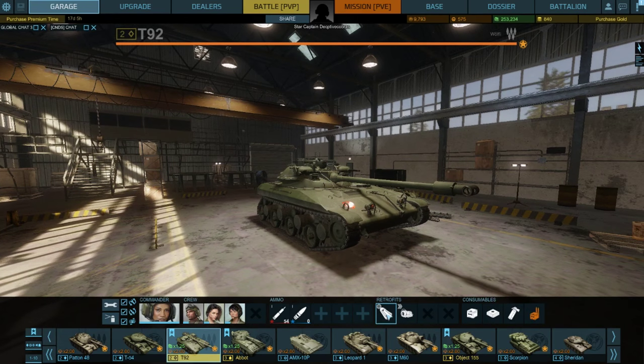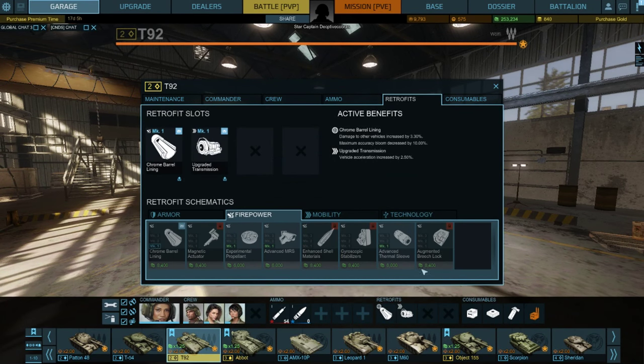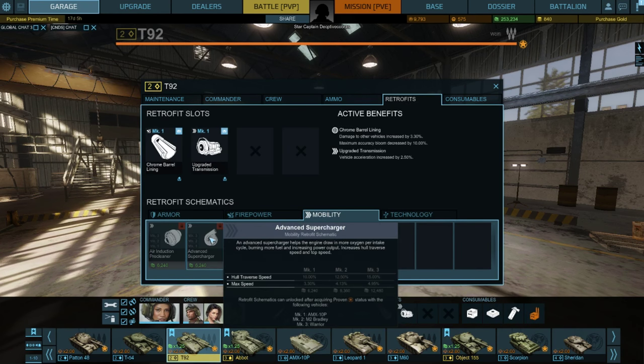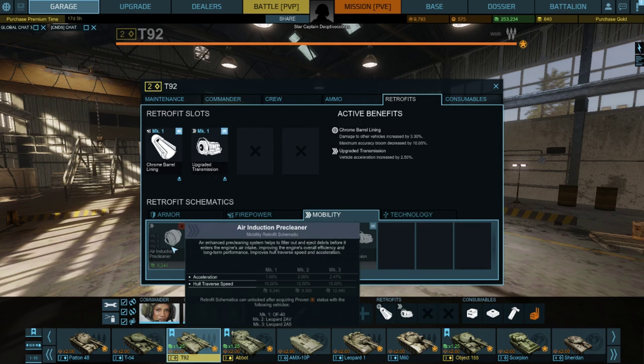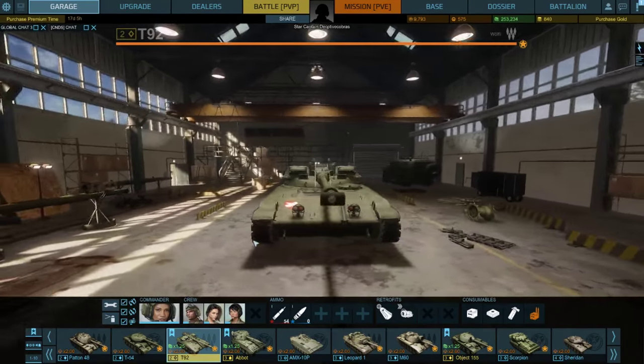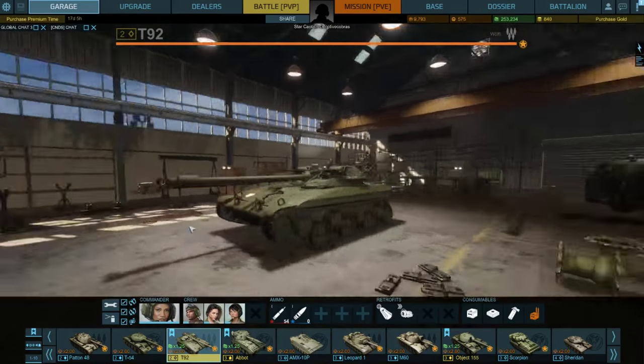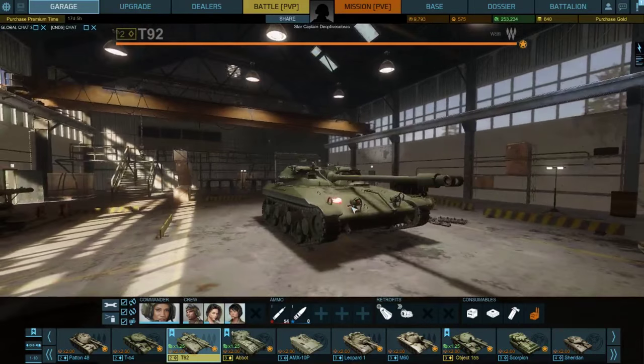As for retrofits, I've gone with the Chromeline barrel over most others, and the Advanced Transmission. You could go with the Advanced Supercharger once unlocked from the AMX-10P, or the air induction pre-cleaner — they help with acceleration and hull traverse speed. But this is where the tank fails: it takes two blocks to turn. It's like the tracks just don't do anything. You can clearly see this is an American attempt to copy an ELC-AMX, and they royally failed.